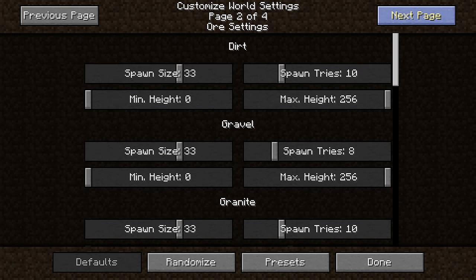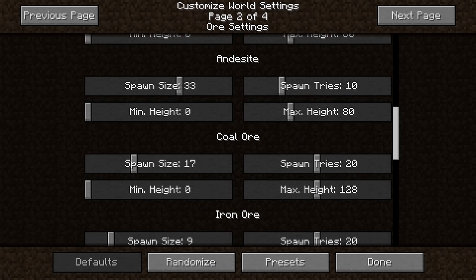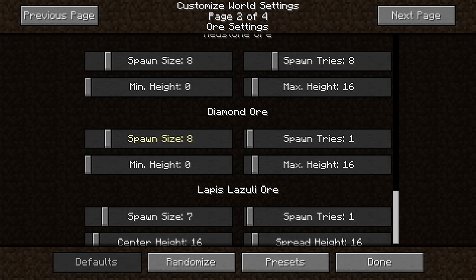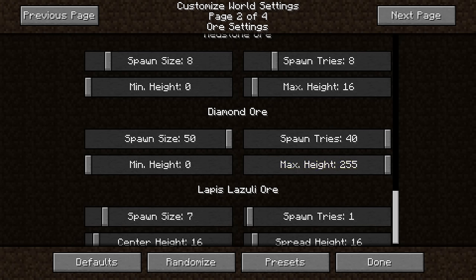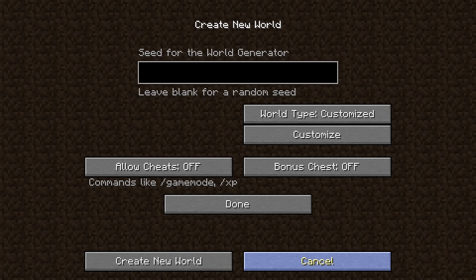Then press on next page, then scroll down to diamond ore — right here. So set spawn size to 50, spawn count to 40, max height to 255, but do not change minimum height. If you set it to maximum, then no diamonds will spawn at all, so we have to make sure this is at minimum. Then press done.